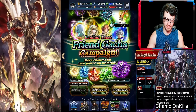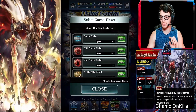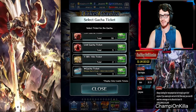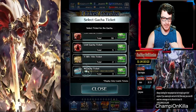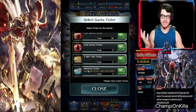Next, go over to your ticket gacha. If you have tickets, you can use these, but be very careful: if you use the SR+ gacha tickets you have a higher chance of hitting an SSR, and you do not want to do that. You can chance it if you want, I just don't recommend it. You want to just use these regular gacha tickets.